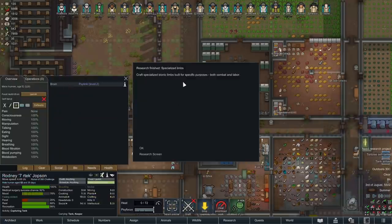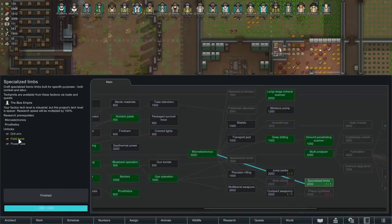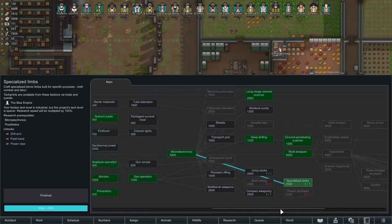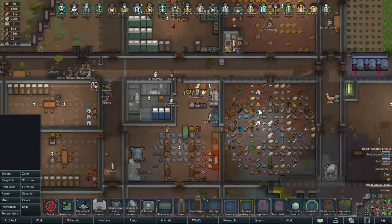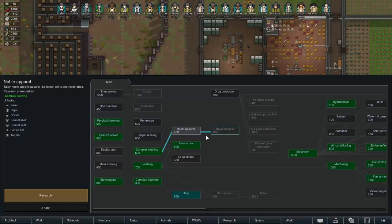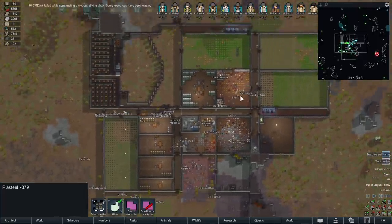Our research into specialised limbs has completed. We're going to want those field hands for improving sewing and harvesting, and drill arms for people going out harvesting resources around the map. Next up, I should build a multi-analyser, which I researched ages ago and forgot to install — it has a massive research bonus. That's eight regular components, 20 gold, 50 plasteel, and 40 regular steel. Research-wise, it's time to backfill tech. We're going to want to get our hands on a harp because Pika's going to need one for their next ceremony. We also want Devil Strand and Noble Apparel — we'd love to get into drug production too, so many things you want but just don't have time for.